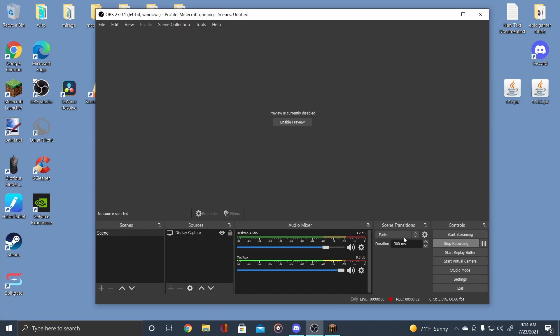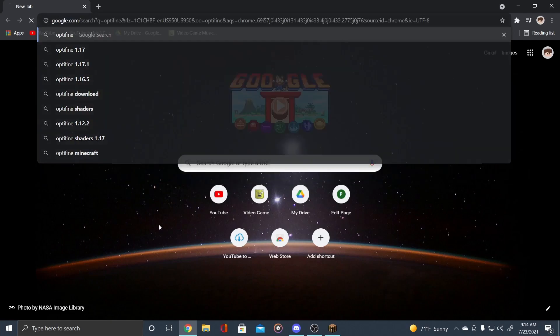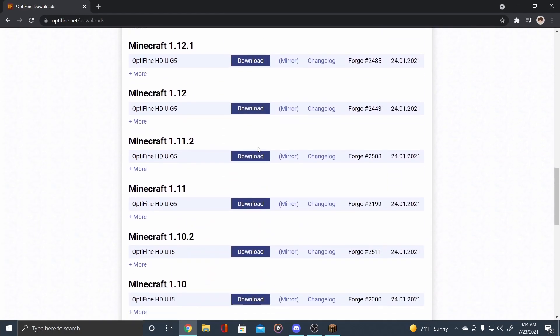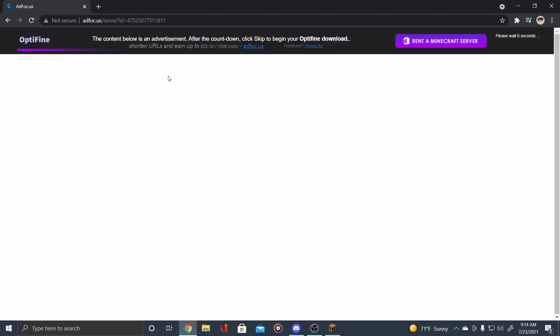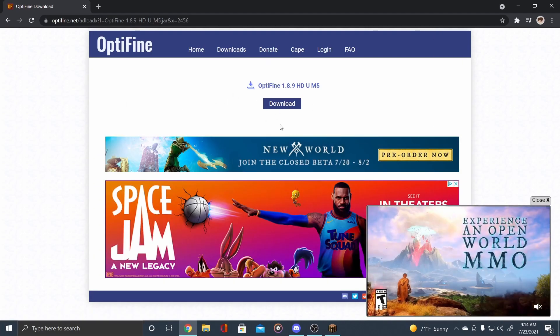Go to Chrome or whatever browser you want, and just go to the Optifine website. Right here — Optifine Downloads. Go to Show All Versions, go down to 1.8 or whatever version you're playing on, hit Download. It'll send you to an ad — just wait 5 seconds and ignore it, it's a scam. Hit skip, then just click download. I don't need to because I already have it installed.